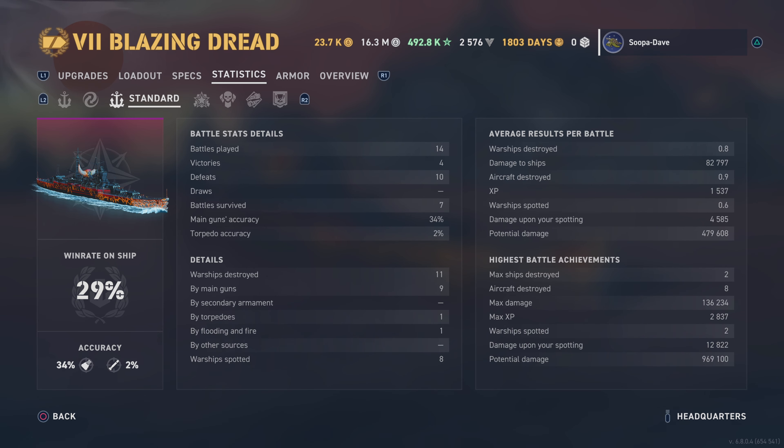One carrier was German and really did a number on me. With citadels, aircraft carriers are rough in this ship. Average damage 82,000 - about average for me. XP around 1500 in short matches with a terrible losing record - that's actually pretty decent considering most matches ended really quickly.